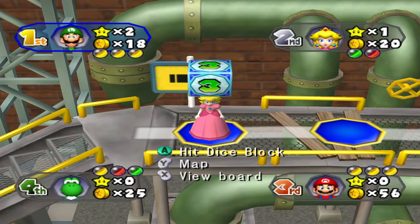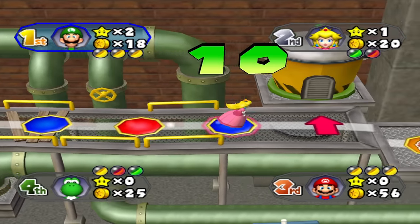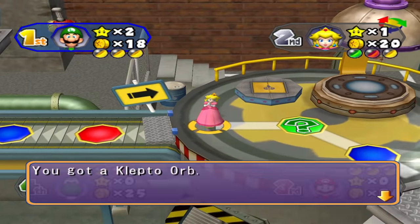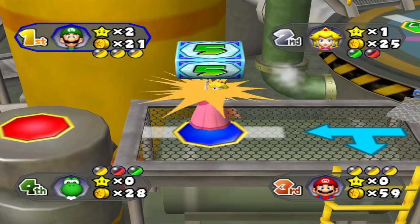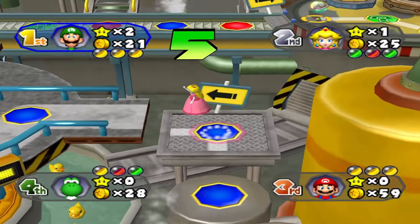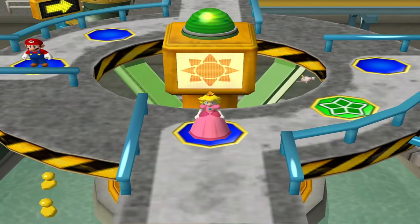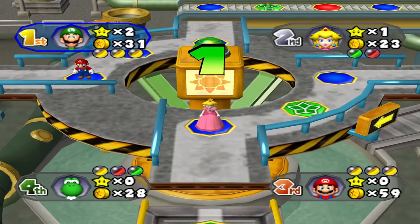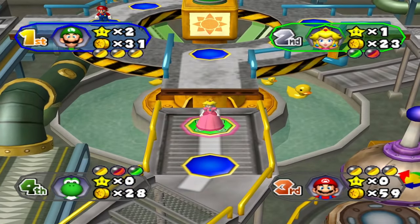Sluggish Shroom Orb lets your dice block roll slowly in ascending order, allowing you to choose which number you roll if you time your jump — which is not hard to do, you've just got to jump a little before the number you want shows up. Getting to basically choose which number you roll in a board game just sounds broken. If you get this, you can hold onto it until you reach a space that could change the entire outcome of the game, like a Chance Time space, and just choose to land on it. Or if you need to duel a certain player for the star, choose to land on a duel space.